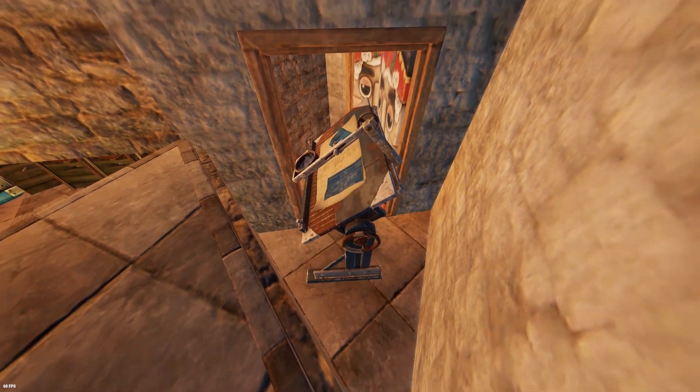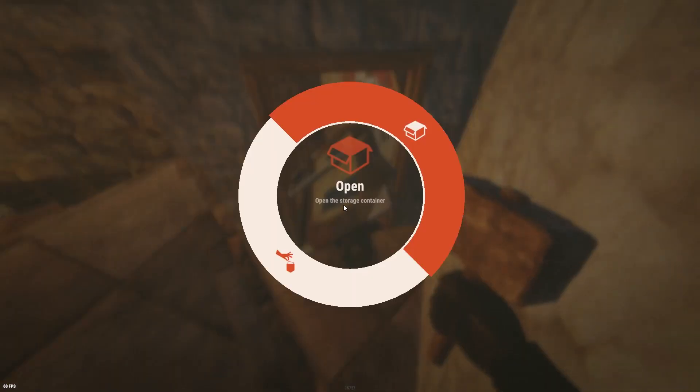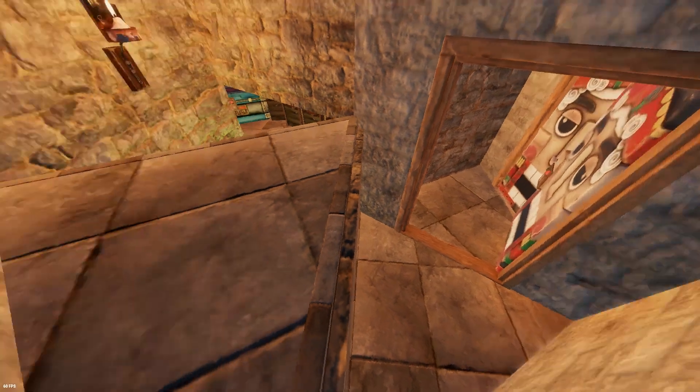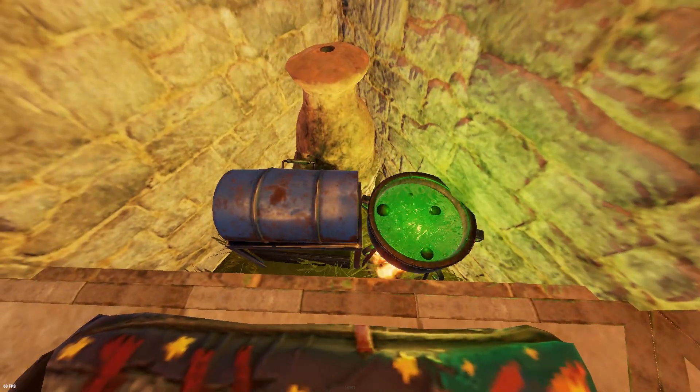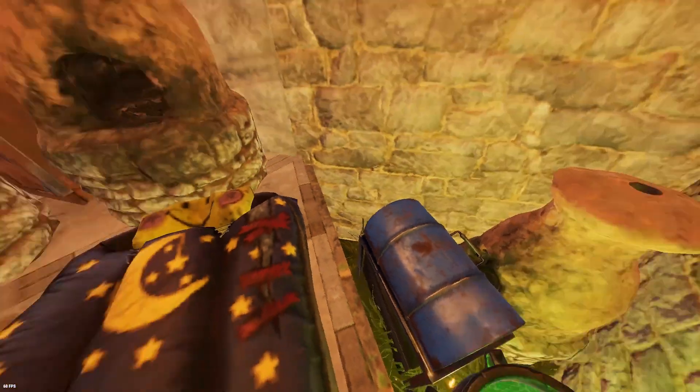We can place our research table here. Since it has no durability, we can pick it up with a hammer and place it whenever we want. Same can be done with the repair bench. Coming down to the drop, we have a furnace, barbecue, small box and campfire.